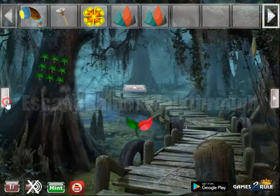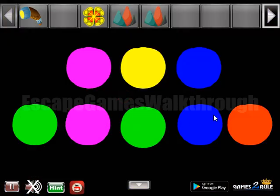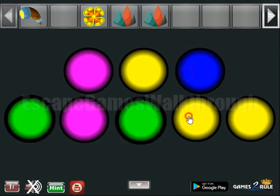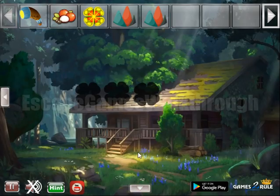We have a hammer, so let's hit this cauldron. Here we can see different colored balls — pink, green, blue, and orange — and these colors we have to set here. Another seed we have got.